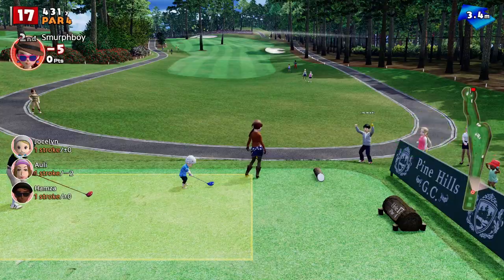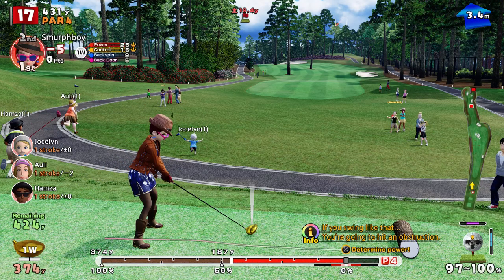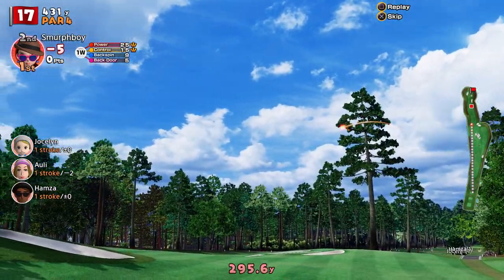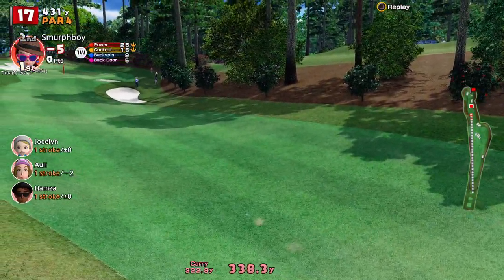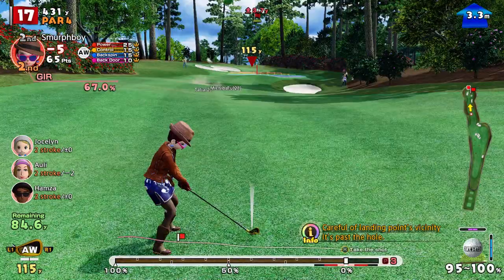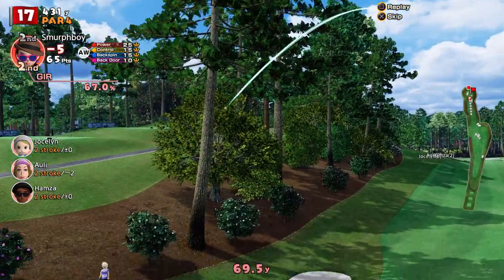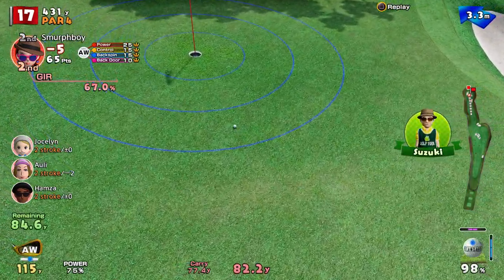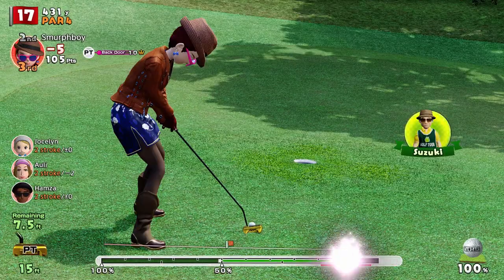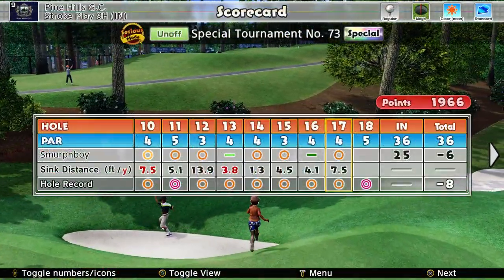It's a 17 — we're downwind, we've got loads of power shots. A little bit of backspin. So we're in wedge range, 85 yards. That's pretty good. Still a tricky, missable putt though. Right in the middle — right in the middle. Six under, heading down the 18th.